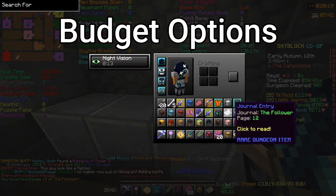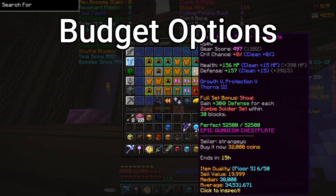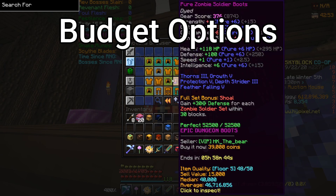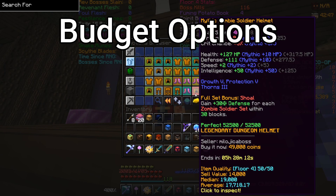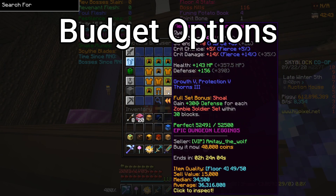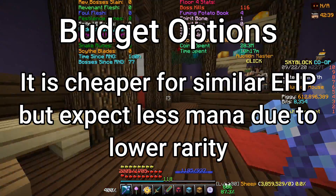If you don't understand what I mean by quality, with the SBE mod (Skyblock Extras), it tells you what quality an item is. If an item has 50 out of 50 quality, it becomes legendary. You can probably snag a 45 out of 50 quality zombie soldier armour piece for less than 300k for all 3 pieces, which is cheaper than the legendary versions costing between 1.5 to 2.5 mil.